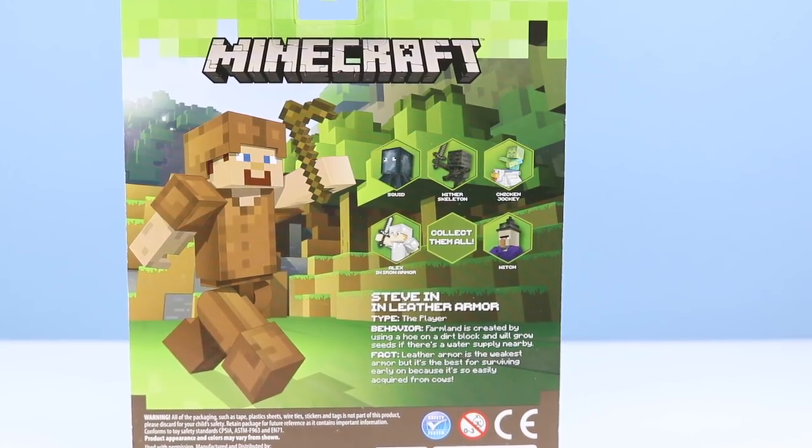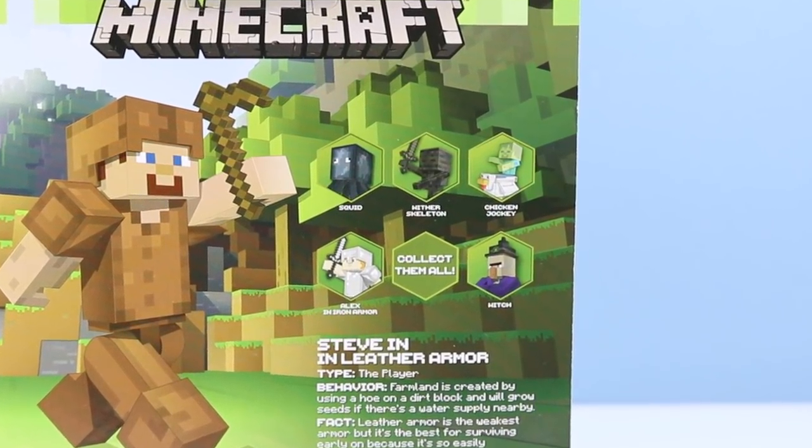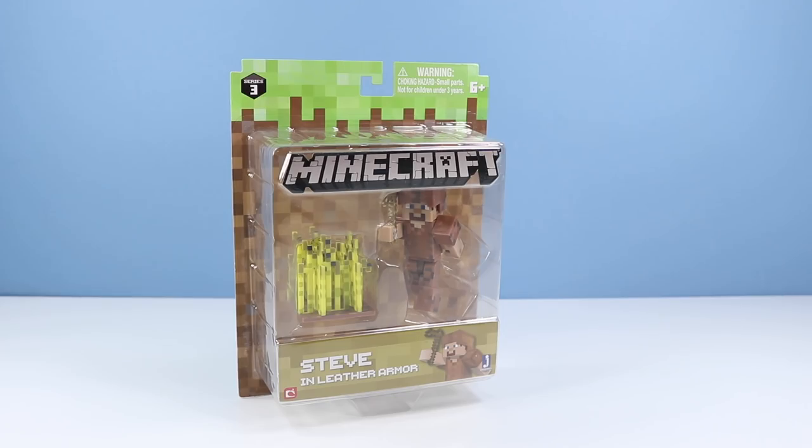Other figures available: Squid, Wither Skeleton — I think we've seen that. Chicken Jockey today. Alex in iron armor — I don't know if that exists. And a witch — we saw that this time last year. Okay Stevie, let's get you out.